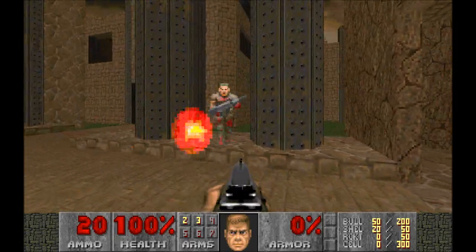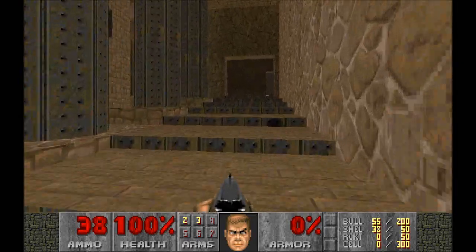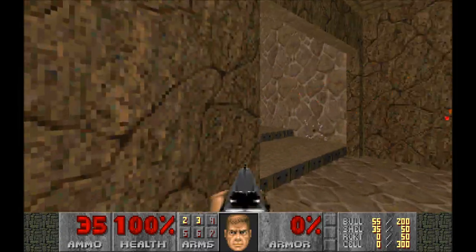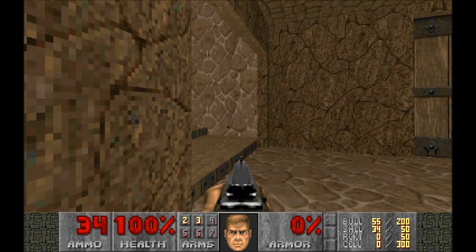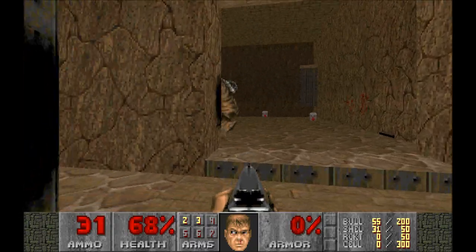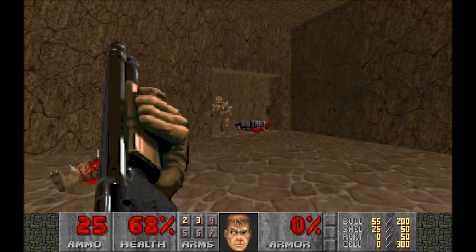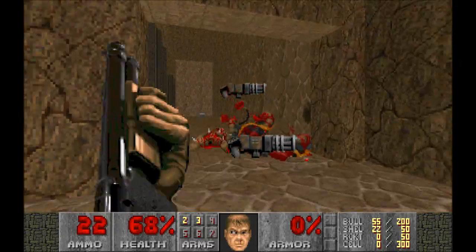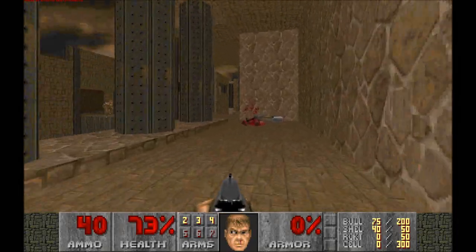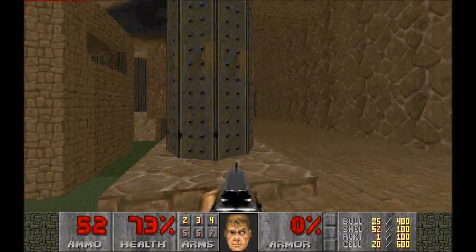Imp on the left, shotgun guy there, and then we'll pick up those shells. Let's go this way around. It's like just teleporting behind me - I could hear teleporting. That was close. Let's get up there. Chaingun guy next - he's down, and so is our imp friend. There's another one. I want to keep my shotgun, thank you. 73% health - this is one hell of a level. We're not going to go into that middle bit this time - I think that was a mistake.